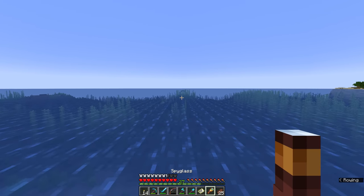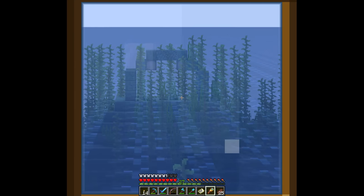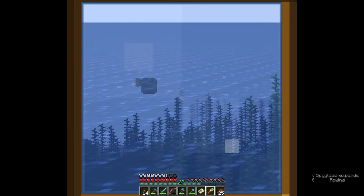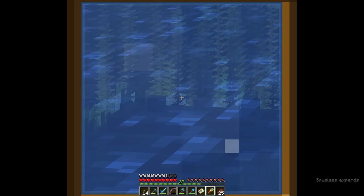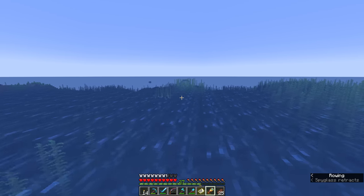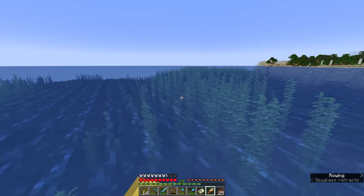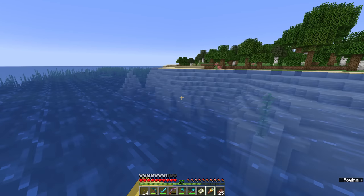Along the way, we are passing an ocean monument, which I'll just zoom in using my spyglass for a second here. These are large structures you will notice under the surface of the water in deeper ocean biomes, and you'll often find that they are surrounded by creatures called guardians — these fishy creatures with one central eye. I recommend staying away from these for now, since they present a challenge which is going to be slightly easier once we are potion brewing and can brew potions of water breathing. These guardians will actually shoot you with laser beams from that central eye, and if you go close enough to the structure, the face of an elder guardian will appear on the screen and give you an effect called mining fatigue. But for the moment, those are best avoided.